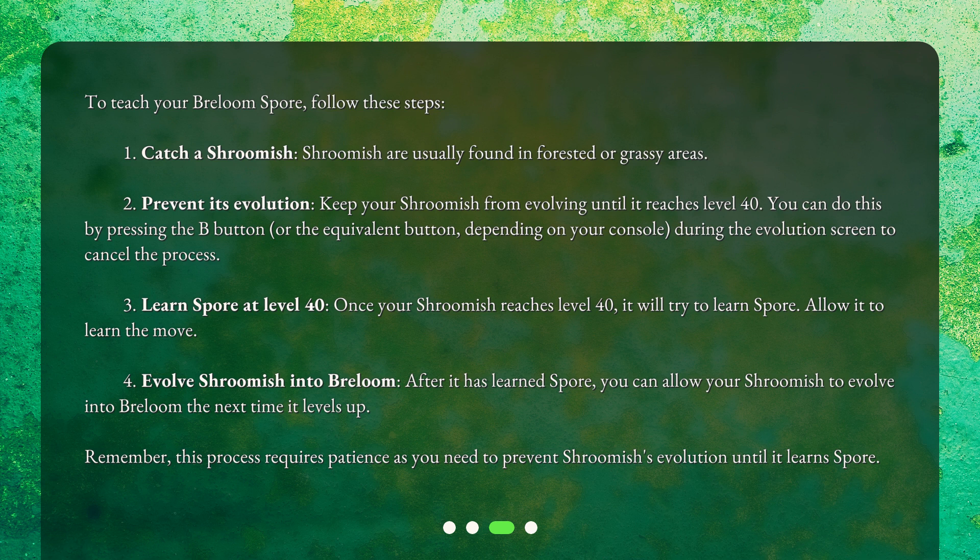Step 3: Learn Spore at level 40. Once your Shroomish reaches level 40, it will try to learn Spore — allow it to learn the move. Step 4: Evolve Shroomish into Breloom. After it has learned Spore, you can allow your Shroomish to evolve into Breloom the next time it levels up. Remember, this process requires patience as you need to prevent Shroomish's evolution until it learns Spore.